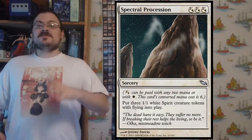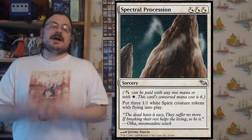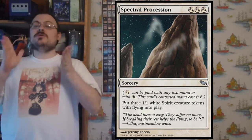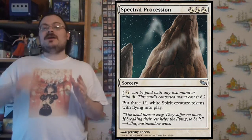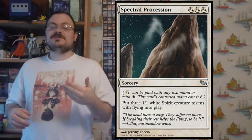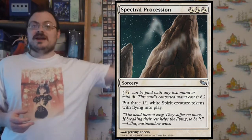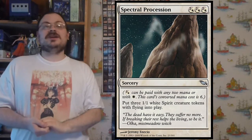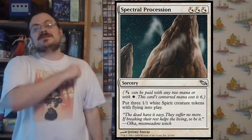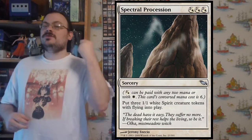Shadowmoor expands some of the previous mechanics, in particular hybrid mana. Here we have mono-colored hybrid mana — an interesting take on hybrid. Rather than being two different colors, you could either pay one mana of the chosen color, or two colorless in its place. This meant you could pay all colorless to play the spell. For converted mana cost, you go to the maximum amount each symbol could have, so if it was three of these hybrid mana symbols, the converted mana cost would be six — two for each.